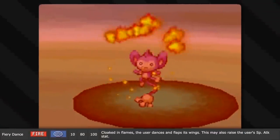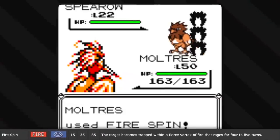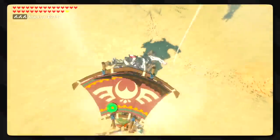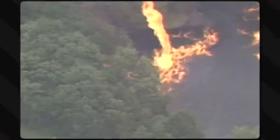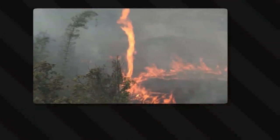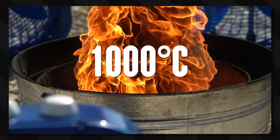Fiery Dance is the signature move of Volcarona — my favorite! It has Volcarona do a dance, summoning a vortex of flame around it, and then using its wings to send that vortex over to the opponent, causing pain because heat hurts. This, along with Fire Spin, the much lamer version, are examples of a fiery vortex, which happen because of windy updrafts. Fire whorls, or fire devils, are caused by the burning of oxygen in the fire — the fire creates its own wind that swirls into itself, feeding the fire. The internal spin of a fire whorl can get up to 1000 degrees centigrade.